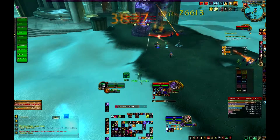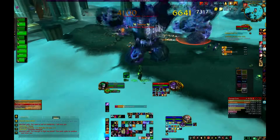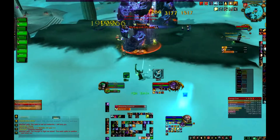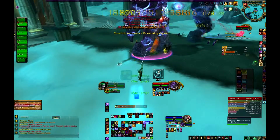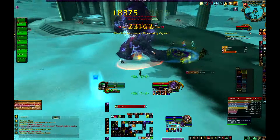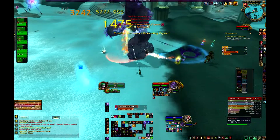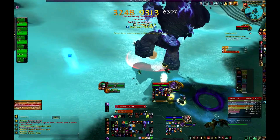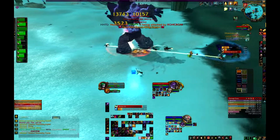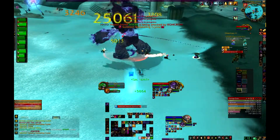To help make this work — and it's not really easy since you're a hunter — you're going to want to start off by Misdirecting the add, whichever Morchok you're on, onto your tank. Then you're going to want to basically do a dip-dive thing where you run in, Raptor Strike like you just saw me do, and then run back out immediately.